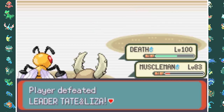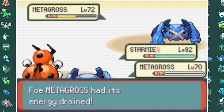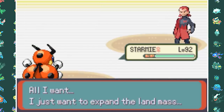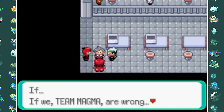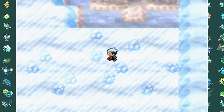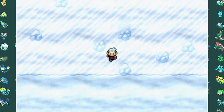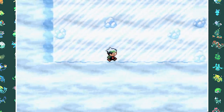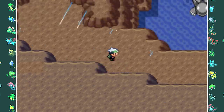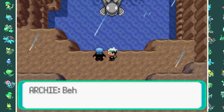We then did the tag battle with Steven to beat Maxie and his Admin, which was very easy — we didn't even lose once. Then I did some diving in the Seafloor Cavern and stumbled upon that ice puzzle again. Last time I got stuck for about two hours, but this time it only took me about half an hour to get through it without a guide. Eventually I reached Kyogre and Archie and challenged him to a battle.